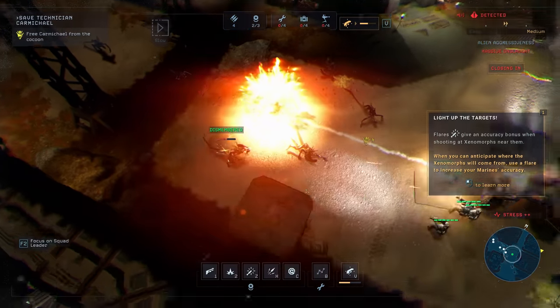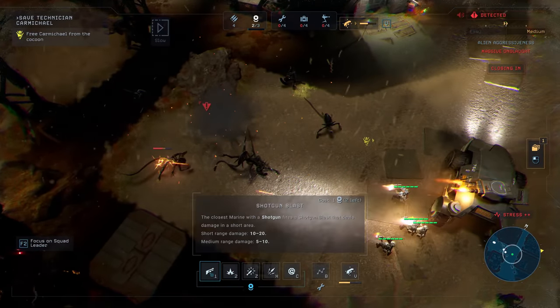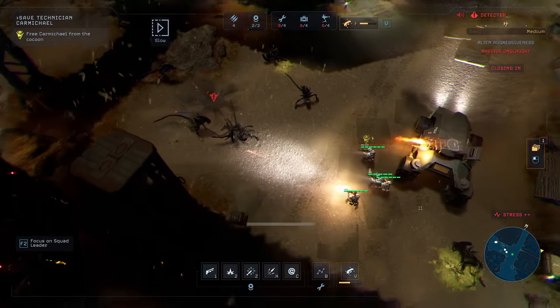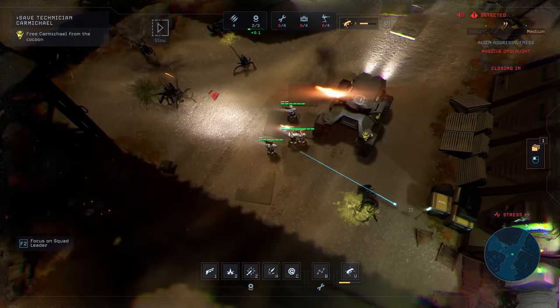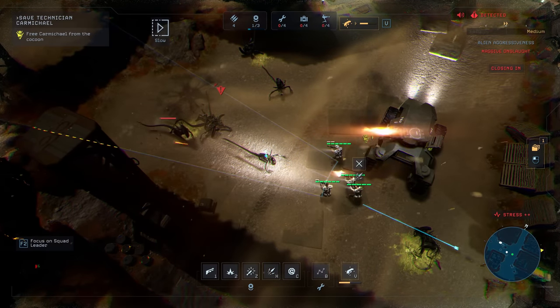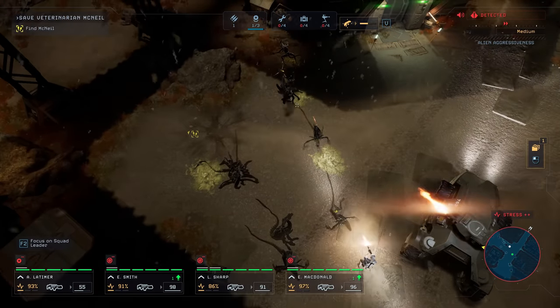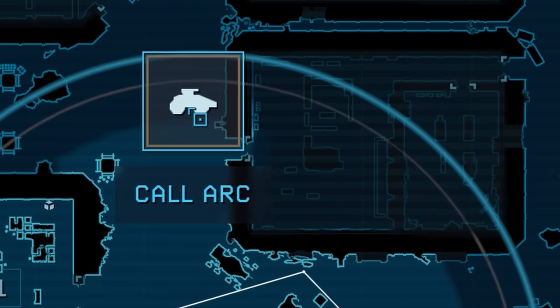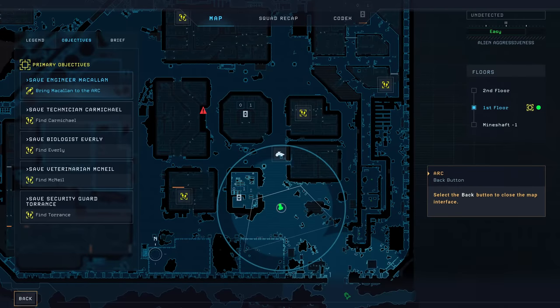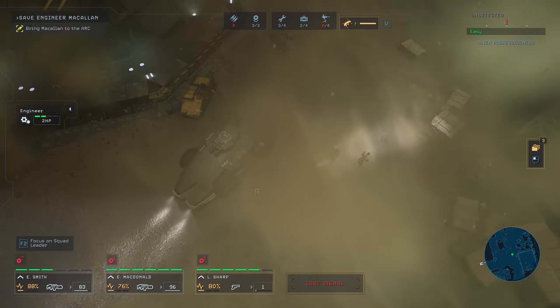While it's not an instant kill, it does have very powerful unlimited projectiles that will make quick work of most aliens. Combine that with the four marines you're controlling and with a bit of tactical play, you should be able to survive any massive onslaught, at least in the beginning of the game. The ARC can be directed to specific locations, so make sure you recall and retreat to these spots whenever you need some extra firepower.